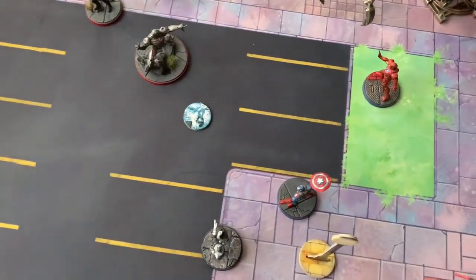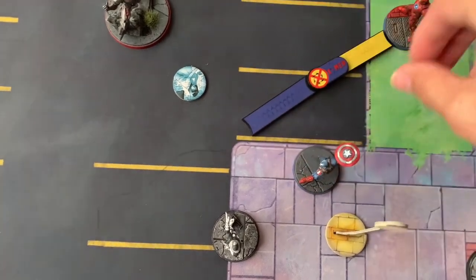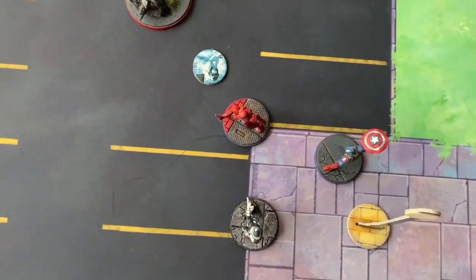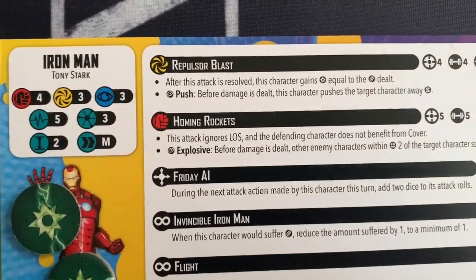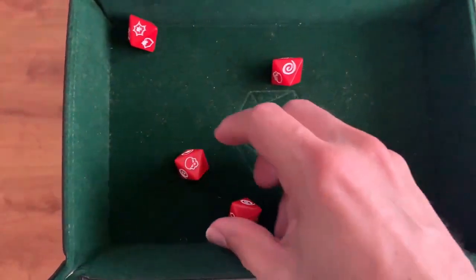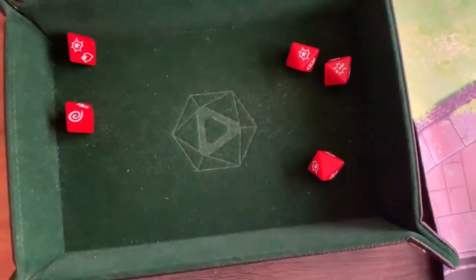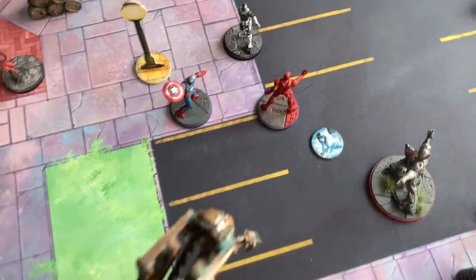Avengers go first. Iron Man moves up into the fight and fires Repulsor Blast at Bullseye — a four-die energy attack. He rolls a wild, so he can push Bullseye. Bullseye defends with three dice, rolls a crit, and takes one damage. Iron Man gains one energy. Iron Man spends one power to pick up the dropped spider-infected token.